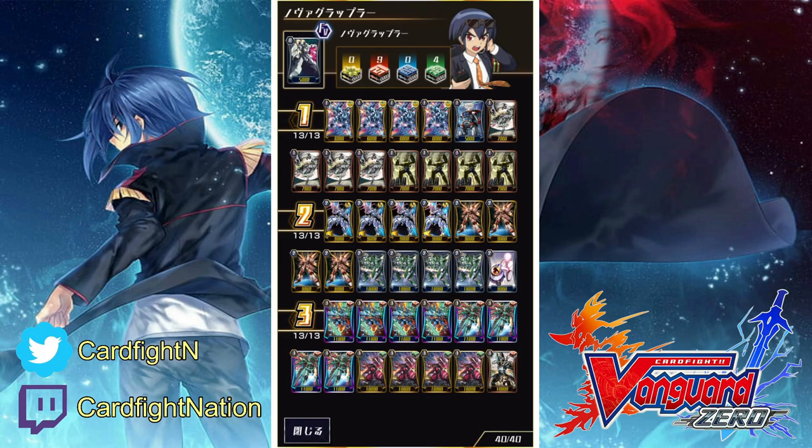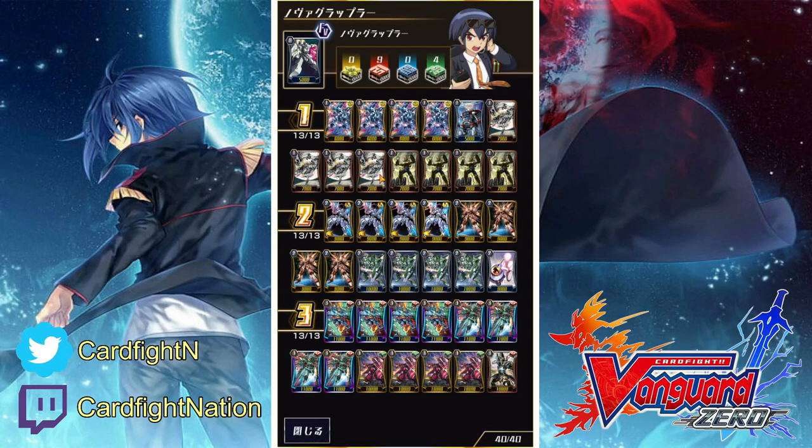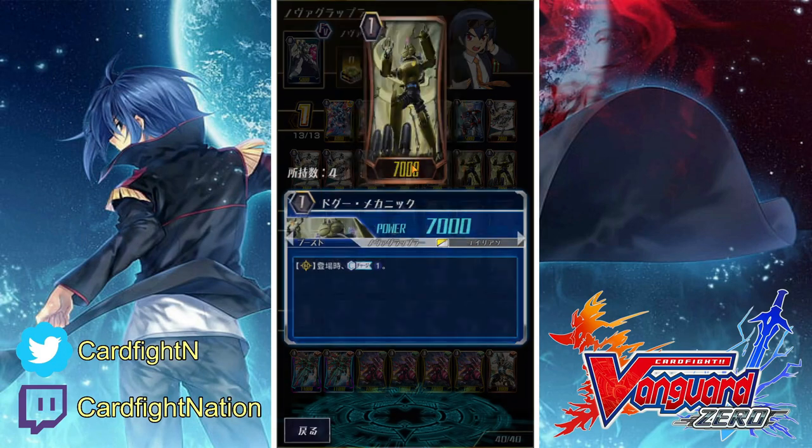Since this deck allows you to keep standing your rearguards, you will need units that benefit from standing. That's why we run 4 Yamatamo Drake and 4 Dancing Wolf. And since this deck requires a lot of Counter Blast, that is why we also run some Counter Charge — 1 for the Grade 3, 1 for the Grade 2, and 4 for the Grade 1.